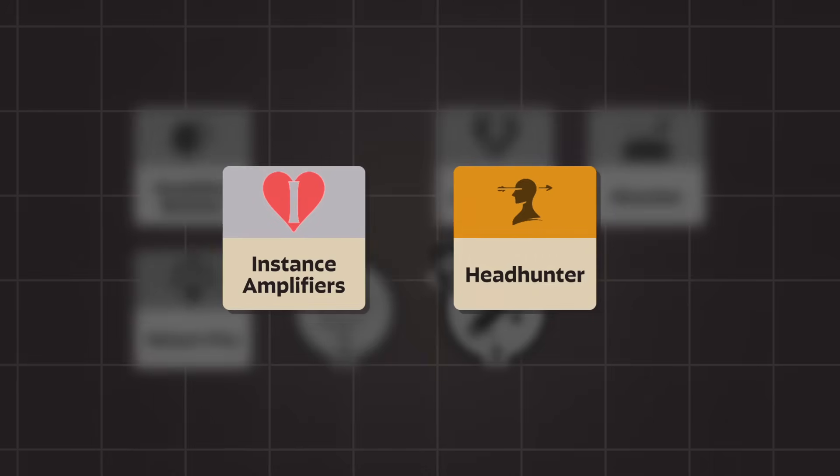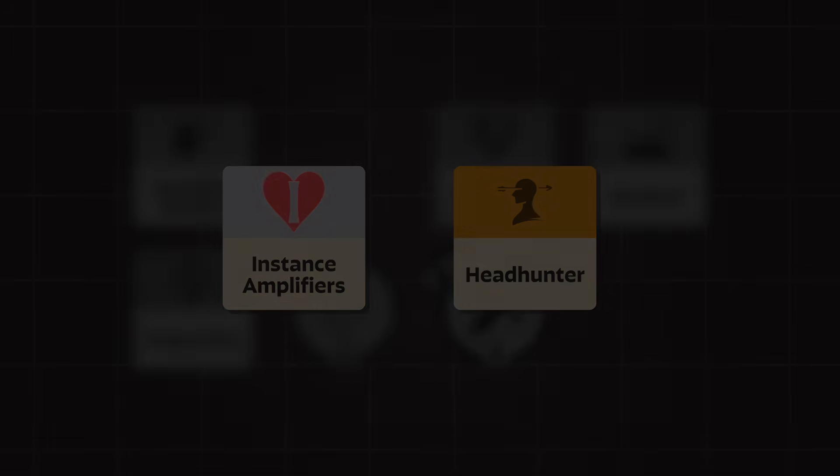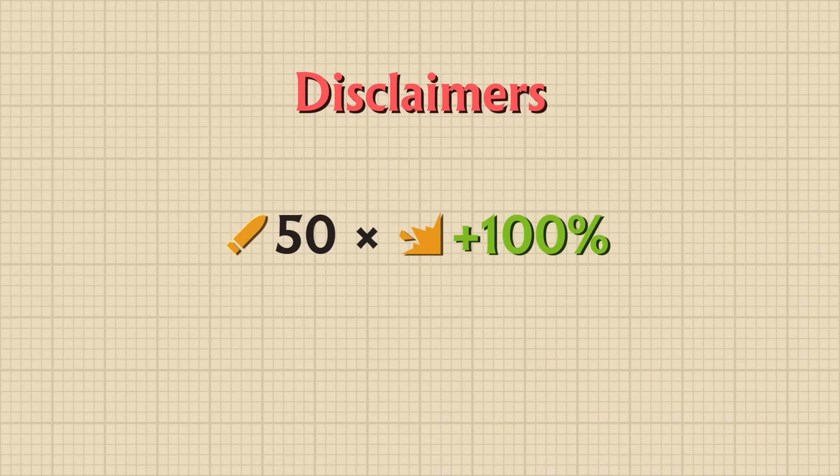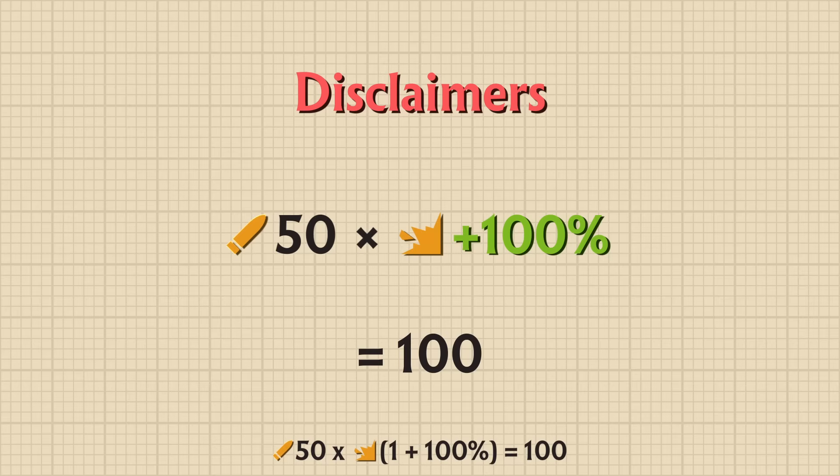This is Part 2A of a Dead Man's Guide to Weapon Damage Instances. This video works standalone, despite following on from my previous one. Maths demonstrated on the math screen won't always work when plugged into a calculator, so make sure to look at the bottom of the screen for the proper calculations.